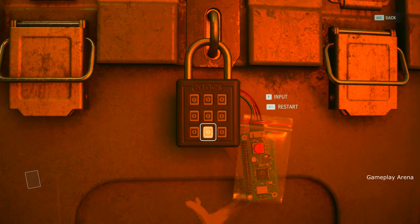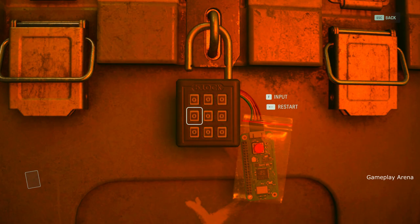Go down here first, then come to the right, then go to the left and click F last time and that's it.